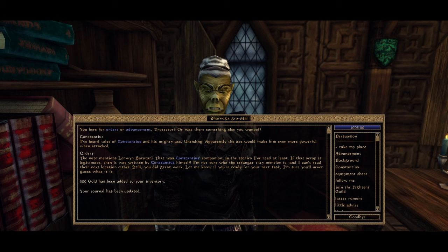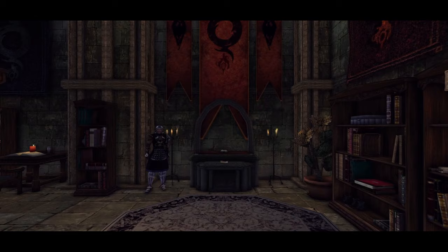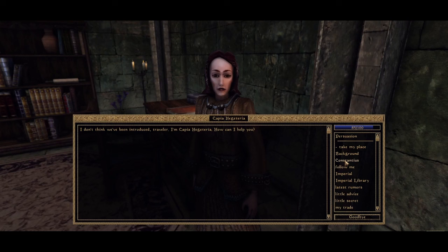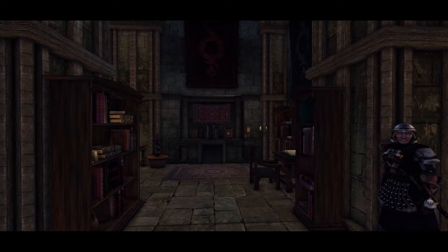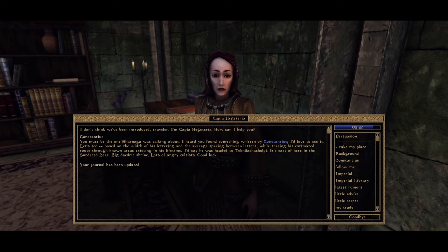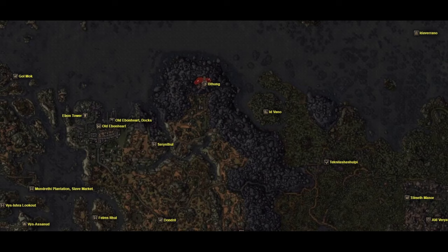Our next task is to visit the Imperial Library and see if someone there can read the smudged location. The person we are looking for is Capia Hegetaria, an Imperial scribe and something of a scholar when it comes to Constantius lore. The way she deciphers the note is at the same time hilarious and amazing. She says: 'Based on the width of his lettering and the average spacing between letters, while tracing his estimated route through known areas existing in his lifetime, I'd say he was headed to Technola Sheshulpi. It's east of here in the Sundered Scar. Lots of angry cultists. Good luck.' Someone give this woman a raise — she deserves every septum. And she's absolutely right.